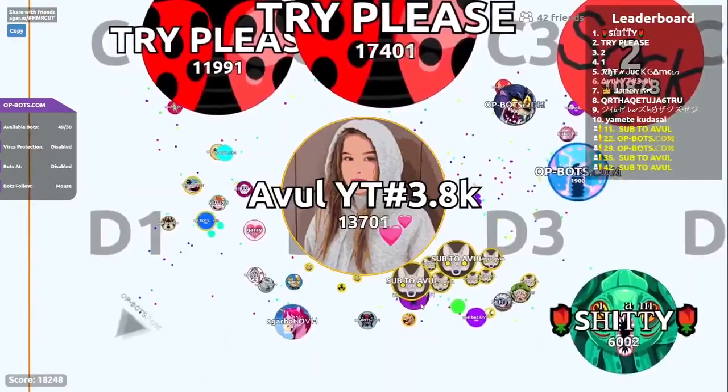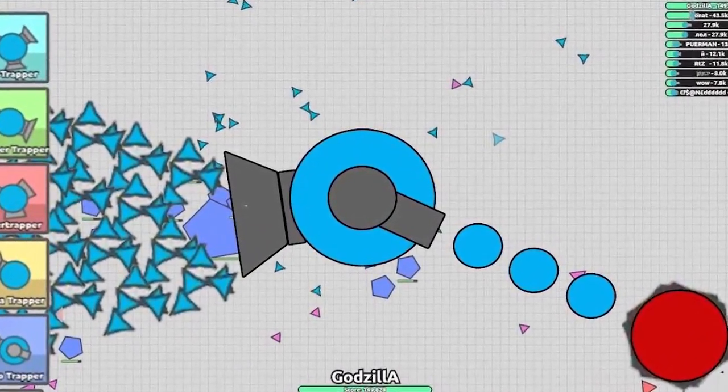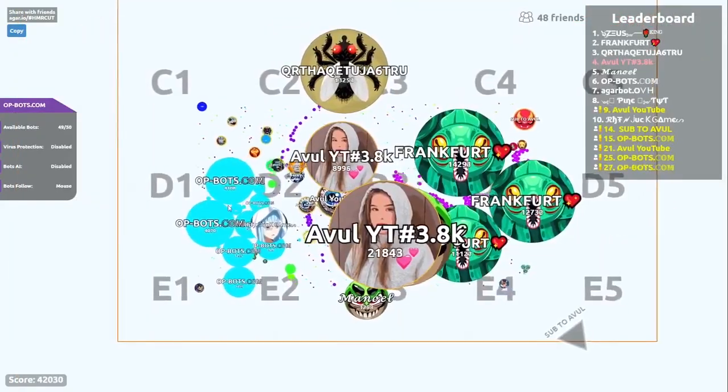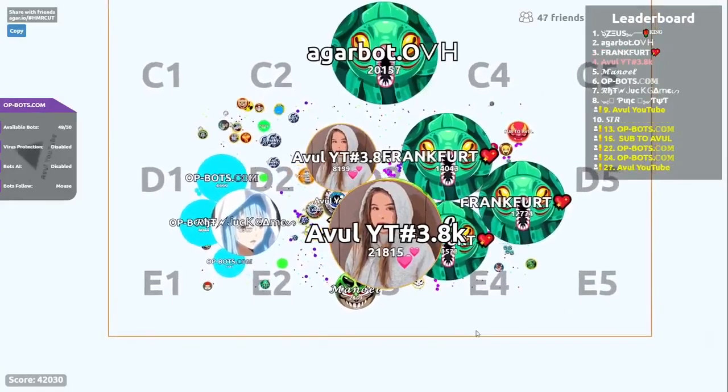Number 4, Diepta.io. Another agar.io alternative is Diepta.io. This one is different from the rest mentioned above, as you can actually fire out cannon balls. Instead of eating smaller balls, you have to avoid them instead. There are obstacles in all kinds of shapes like squares and triangles. You can keep firing balls to destroy the obstacles and always stay out from your enemies' attacks. The one that stays alive wins.